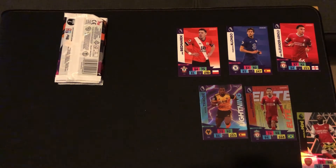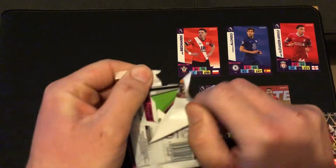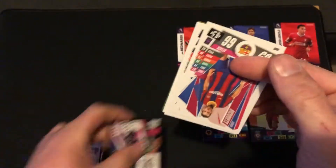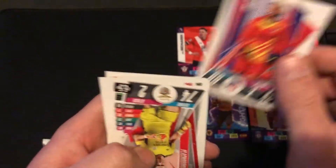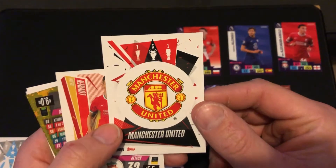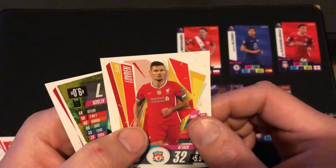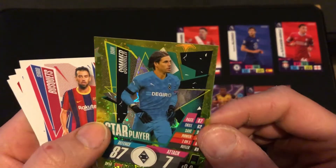If we get rid of those code cards, we will go onto the Match Attax ones. There is your QR code. Straight away we've got Busquets, Jan Oblak — so we have got a goalkeeper, actually two goalkeepers. And also a Marseille badge and a Manchester United badge. One Europa League, three Champions League, one Super Cup. And Lovren there for Liverpool. And also a star player — Jan Soma.